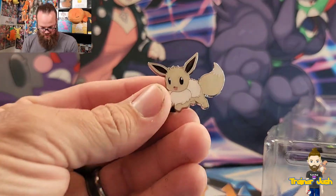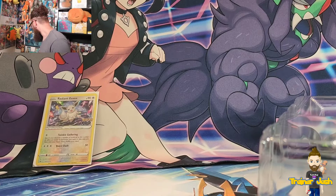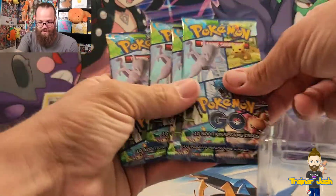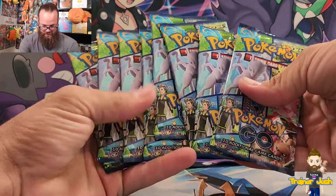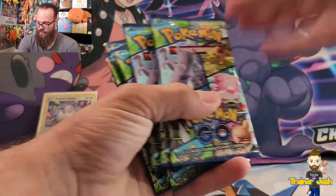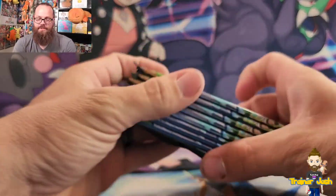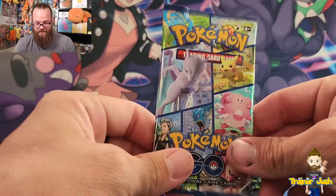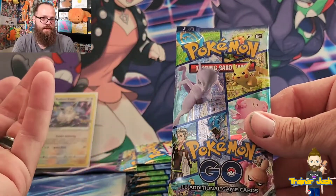I also get this really adorable Eevee pin. Setting that over here next to my pin collection. And of course you get the Pokemon GO TCG packs — I absolutely love the pack art on these, it's super super cool. You get eight packs in this box. There are a few cards in particular that I really want from the set, mainly the alternate art Mewtwo V and the Mewtwo V-STAR.